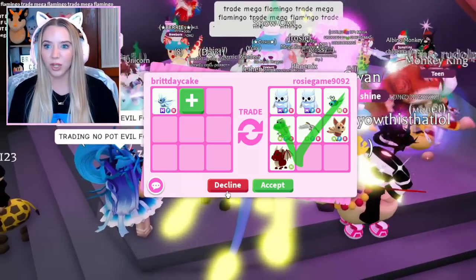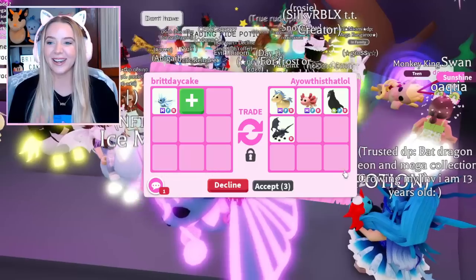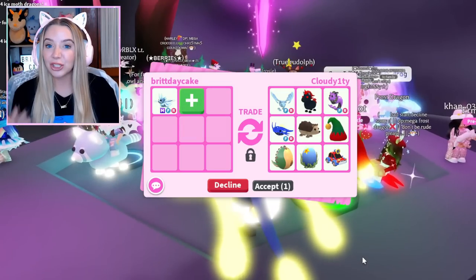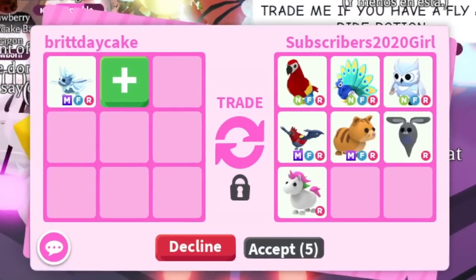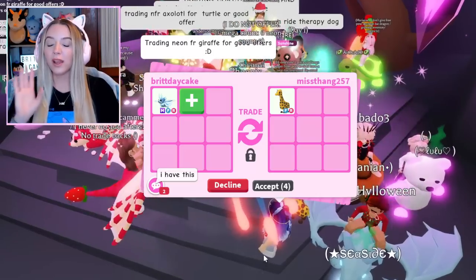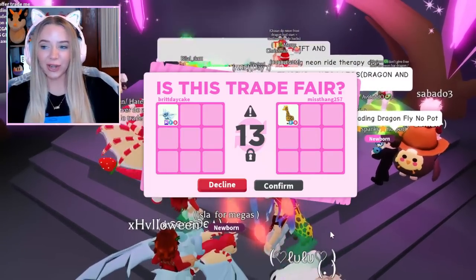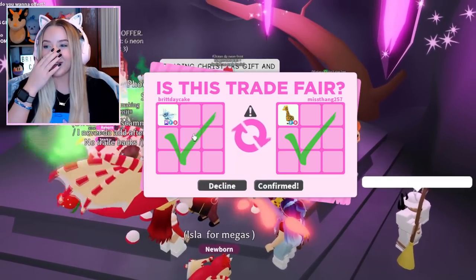I personally wouldn't take two mega snow owls. Two mega legendaries — a mega golden uni and a mega axolotl — they're flexing but I don't think it's a true offer. A no-potion hedgehog fly ride — I want to see more. A neon fly ride parrot is promising, and then someone with a mega chicka trees actually hits accept — that's the new offer to beat. Then comes a fly ride giraffe, and they hit accept — we're in the second trade window. They actually accepted and we traded the mega neon ice moth dragon!